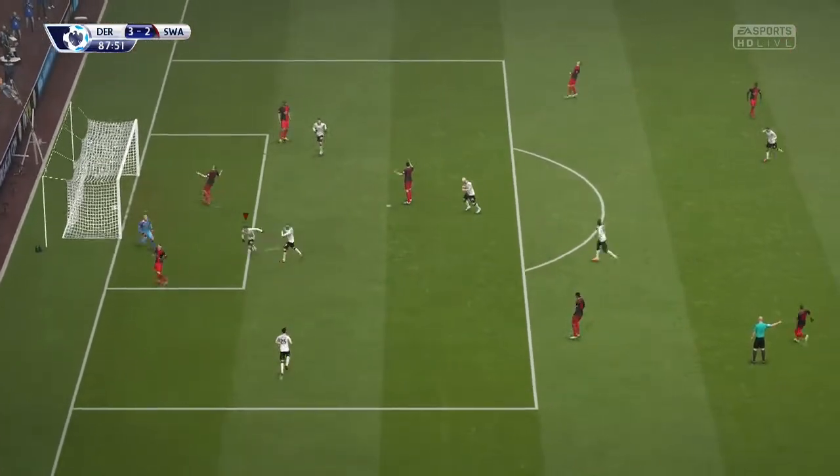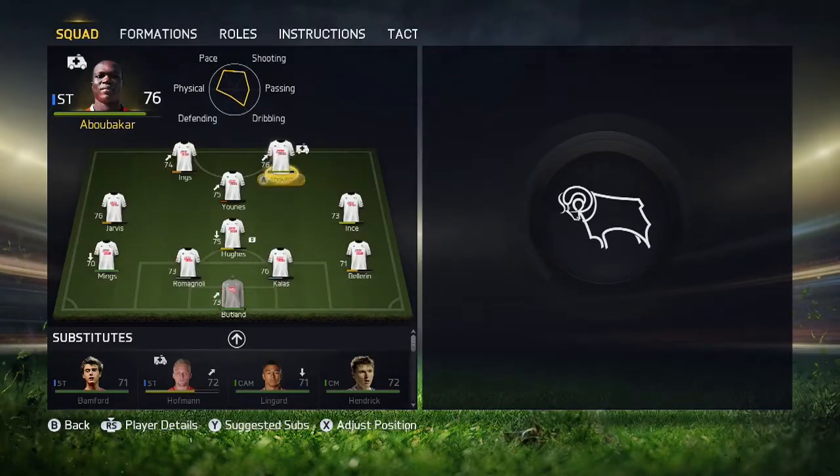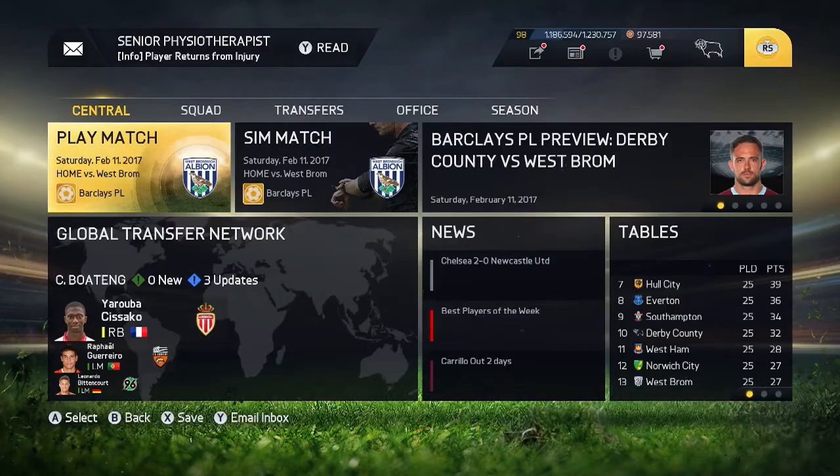Into the 87th minute, Yunus gets a fantastic header — he's only about 5'6 but leaped up above Ashley Williams or someone — to make it 3-2. Still quite a tight game. Now that I've moved the difficulty down to Professional I'm not going to cheat the weather, as that is what I used to do on World Class.